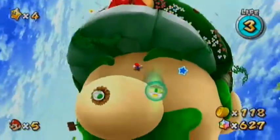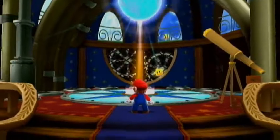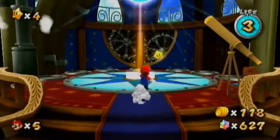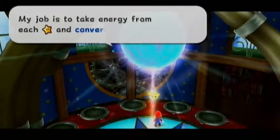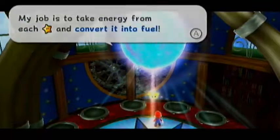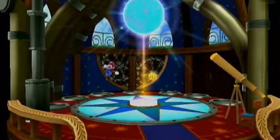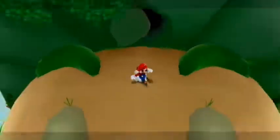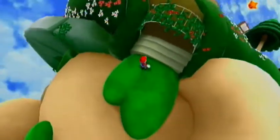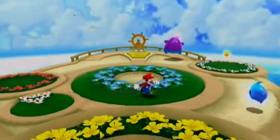In this episode we will move on - ooh, there's a thing right here. I guess we're starting off. What's this place? I forget, actually. 'My job is to take energy from each star and convert it into fuel.' Oh, that's pretty neat. So that's the fuel source up there, right in Mario's cranium, I suppose.